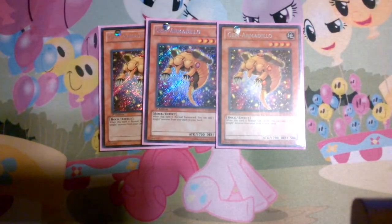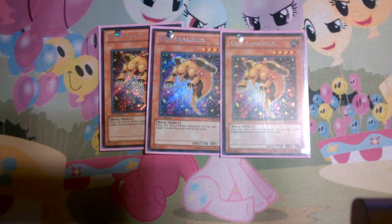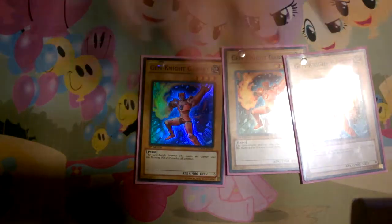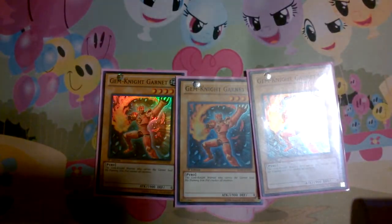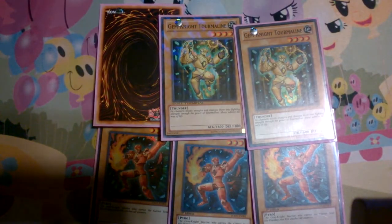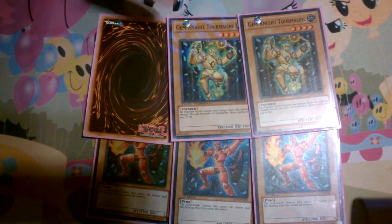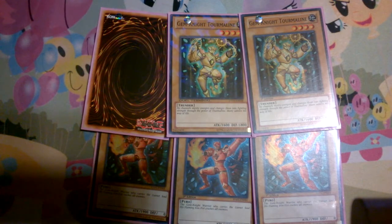Three Armadillos, your searcher of the deck. When he is normal summoned, get any Gemnite to your hand. Next we have Vanillas: three Gemnite Garnets and three Gemnite Tourmalines. The sad thing is, out of all the cards in this deck that I don't have, it had to be one Gemnite Tourmaline — a one dollar card that I just couldn't get a hold of for this video, but I should be picking up next week. But these are your six vanilla targets.